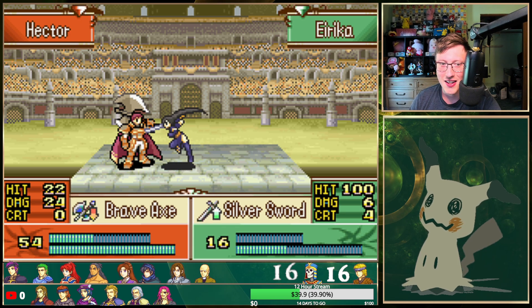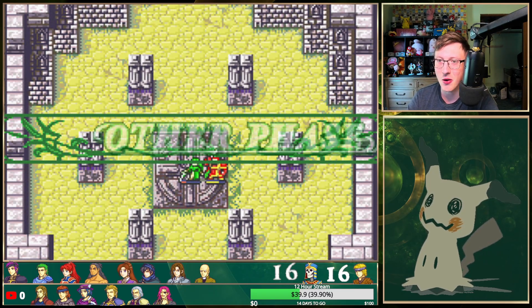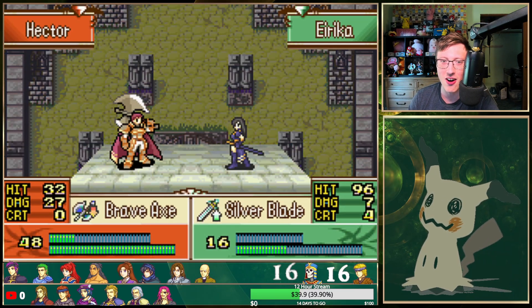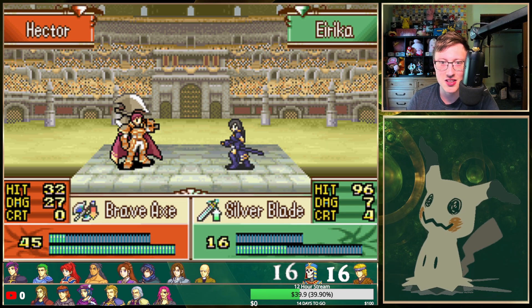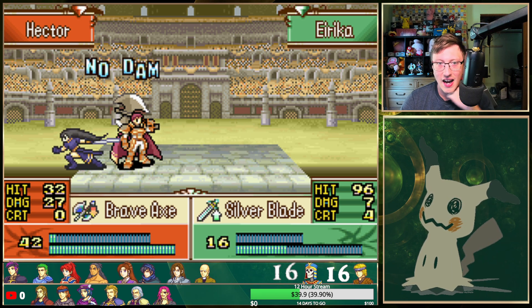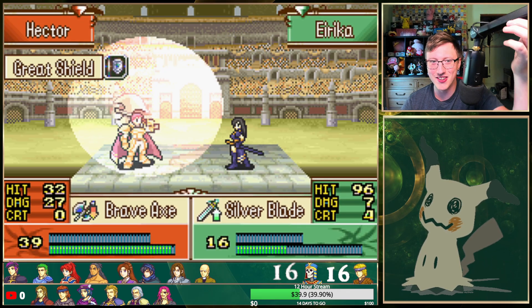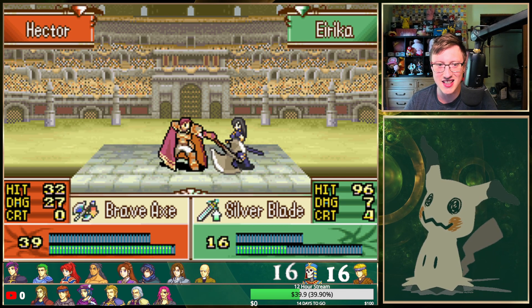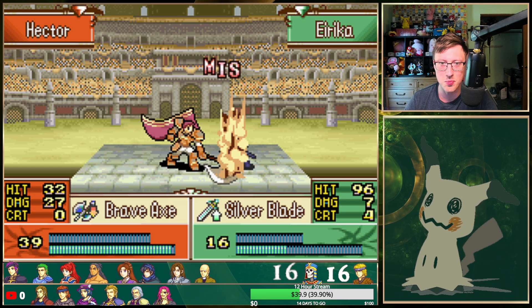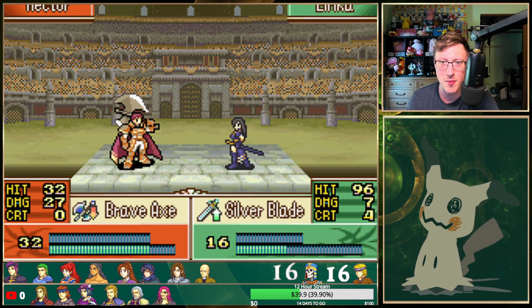Is this over? Can Erika pull through? I ran a test match before this and Erika didn't even get hit. We're in the final stretch — he somehow has more hit. Oh, it's the Killer Axe! Honestly, the Silver Blade switch for Erika is not the play. Maybe Erika could pull around if she can dodge twice here, and then we can get a double Astra proc. That's all I could see here, because a double Astra proc with Silver Blade is probably our best bet.